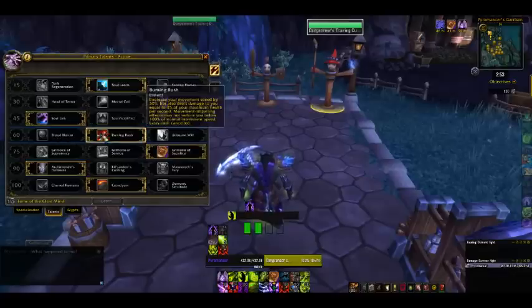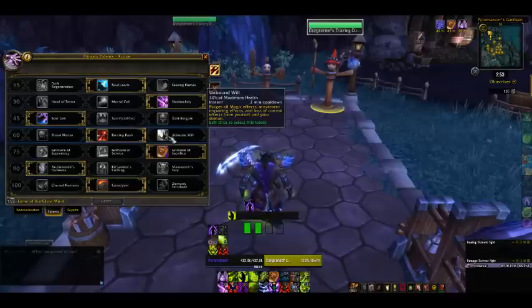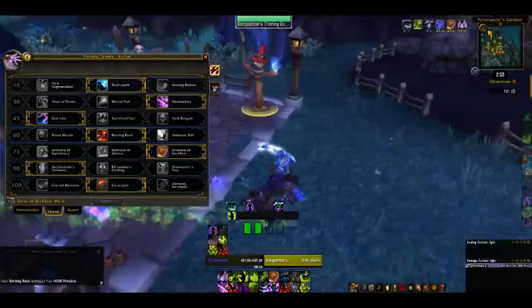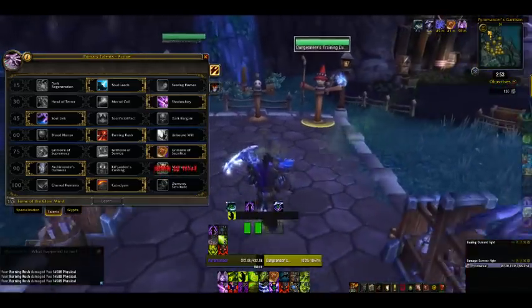For your level 60 talents, Burning Rush is pretty much the only way to go in PvE. Unbound Will is basically a trinket — you don't really need that in PvE. Blood Horror is a fear that causes melee attacks to fear things that hit you. Burning Rush is just your movement speed — very, very good, though it does hurt you a little bit, it can definitely be outhealed.